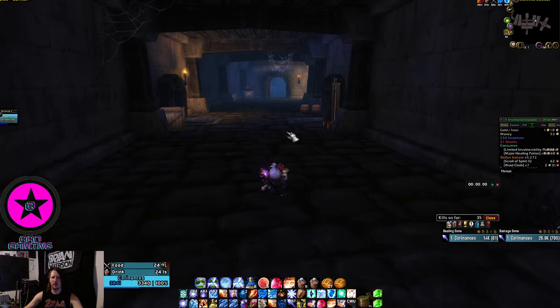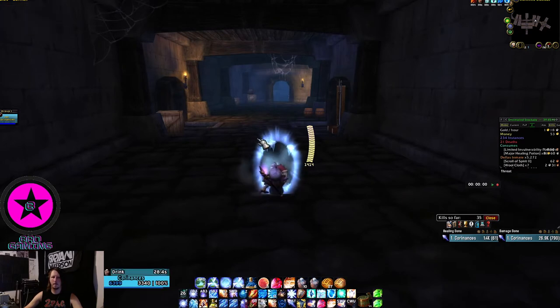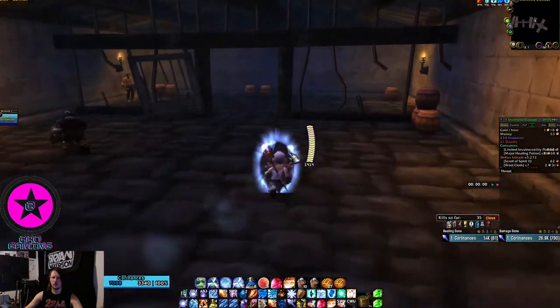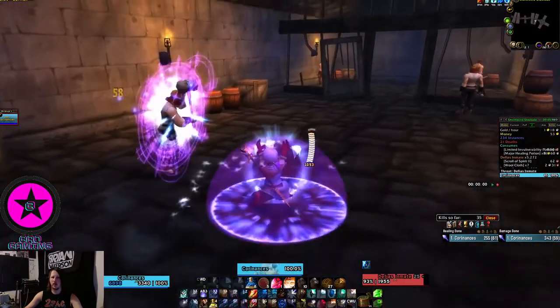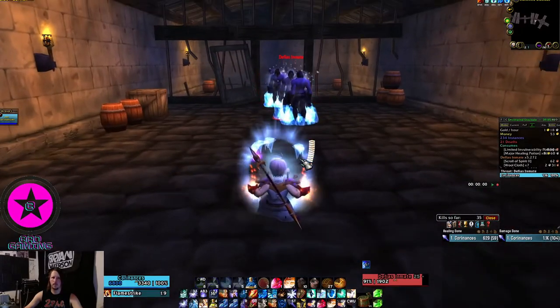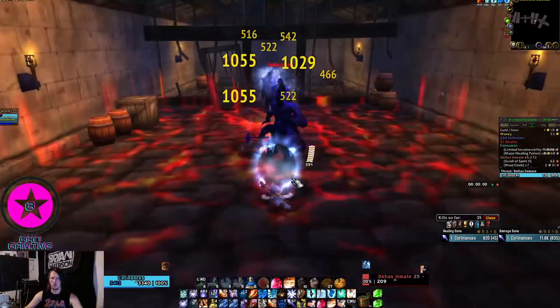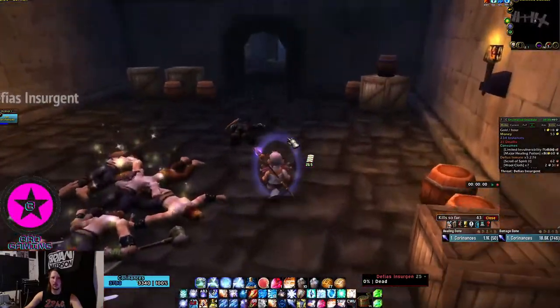Now we're going to do these last two cells and then the circle room. As far as the Stockades boost goes, this is a great way to start off with boosting and I would highly suggest it. If you're new here, please hit the subscribe button. I also have a ZG boost run guide so check that out too. They stunned me but they stunned me while they were standing in my Flamestrike, so they're taking ticking damage.